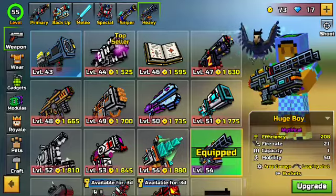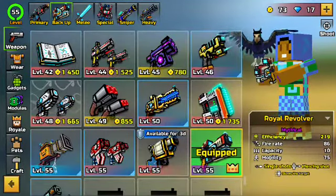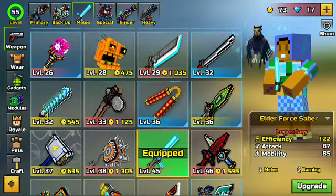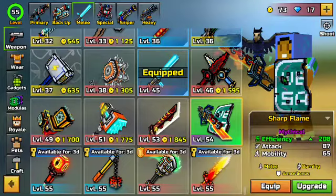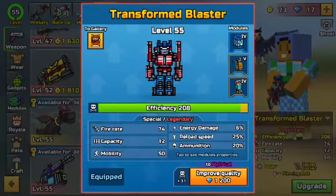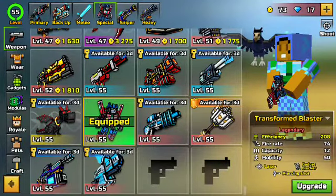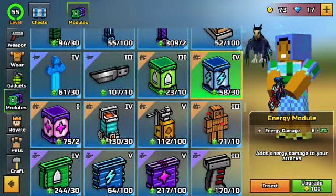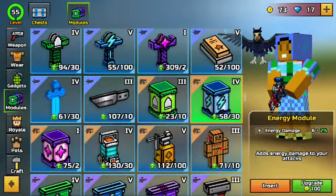I'm going to go over all the changes in the update. Let me see if there's any modules that are low right now — anything on here that I could use. All right, I know what I'm upgrading. I'm gonna need 100 coins for that. They changed the module systems so now you have to spend coins, but you also gain coins from opening chests.